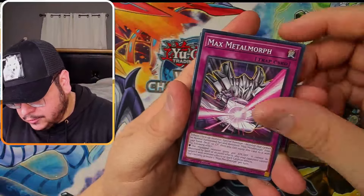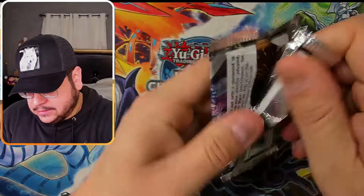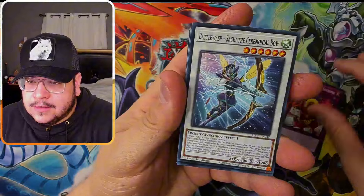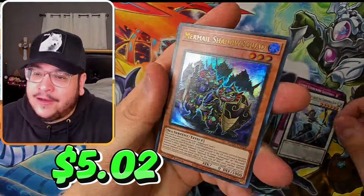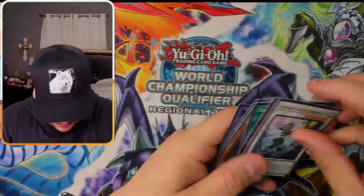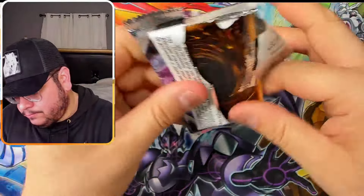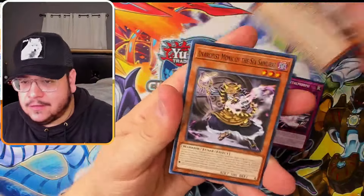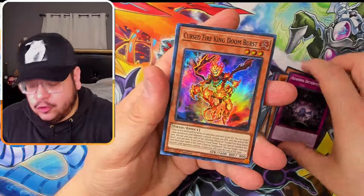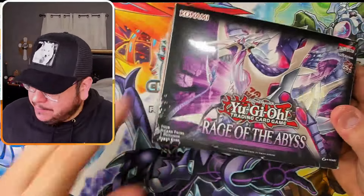We started off so amazingly — we cannot lose that momentum. Come on, two more packs! Memory Shadow Squad — I'll take an ultra. I believe we need one more ultra to hit the pull ratio; even four ultras out of 24 packs. Curse Fire King Doom Burst — at least we got an ultra, so I'll take it.